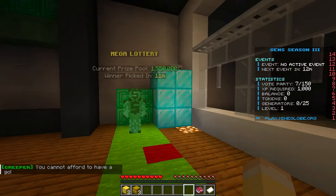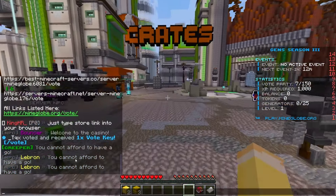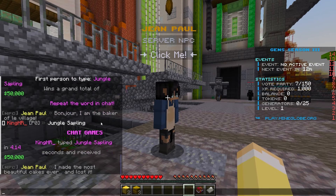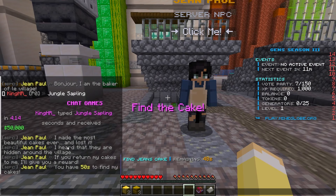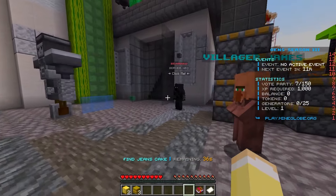There's a mega lottery here — winners are picked in 11 minutes. There's also the genie ball NPC. Someone just won 50,000 from a chat game. The Genie is saying he made the most beautiful cakes and lost them, hidden around the village — return them within 50 seconds for a reward. I don't think we can find them in time, so I'm walking away.